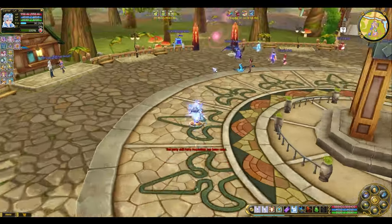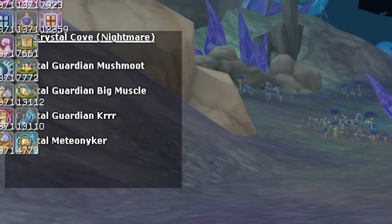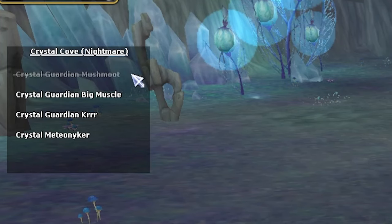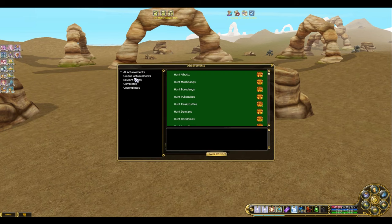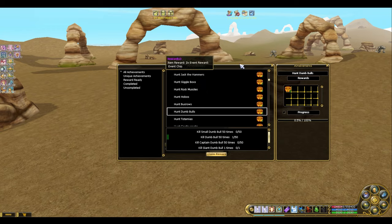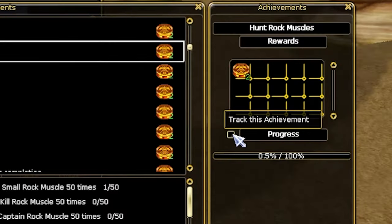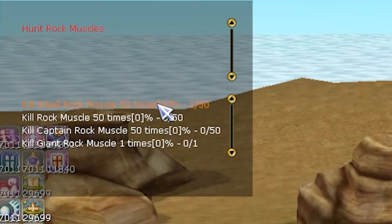Also, for easier navigation inside instances, there is now an on-screen tracker for the mid-bosses and bosses you need to kill, so it's easier to track. Next up is the achievement update. It's a big hassle when you want to finish something under this one because you needed to close and open it before. Now they added an option where you just tick a box and a tracker will show up like a quest on your screen, which is more convenient.